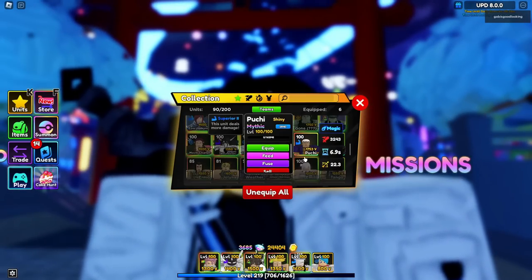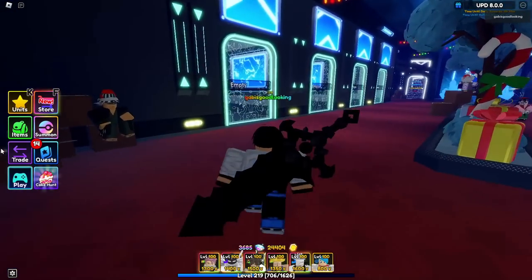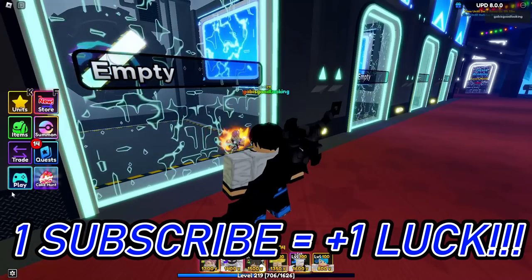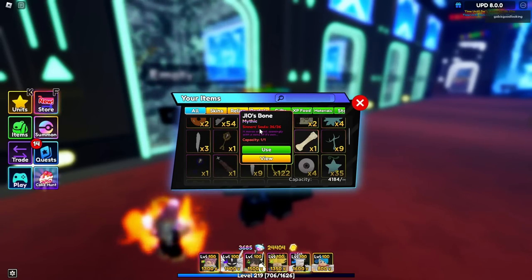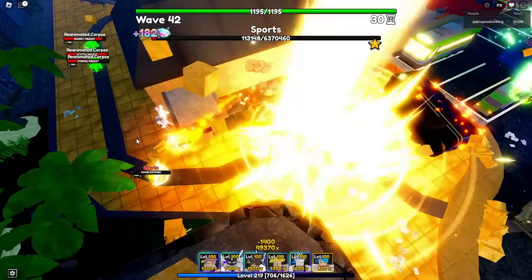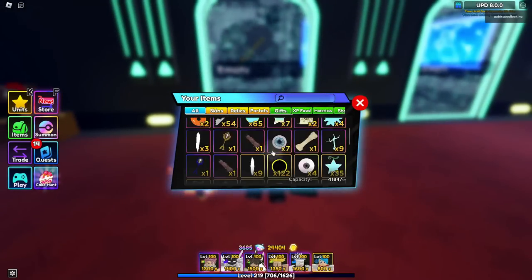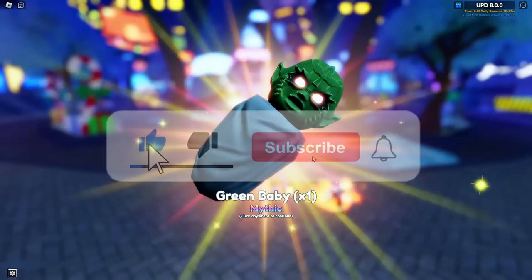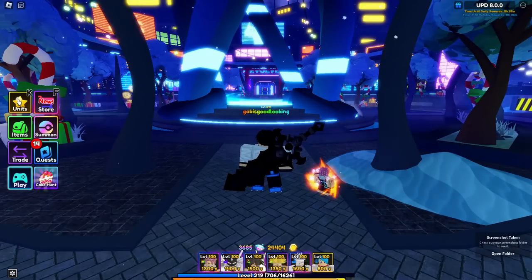So what you'll be needing to evolve your Shiny Poochie, or your Poochie, is to countlessly defeat the brand new Cape Canaveral infinite mode map. Once you do that, you'll obtain a Geobone where you'll be needing to defeat 36 bosses. The quickest way is to just do it in the Cape Canaveral infinite mode map, and once you've gotten yourself 36 sinner souls, you can use it and you will receive a green baby. This green baby can be used to evolve your very own Poochie, your very own Seamoon.